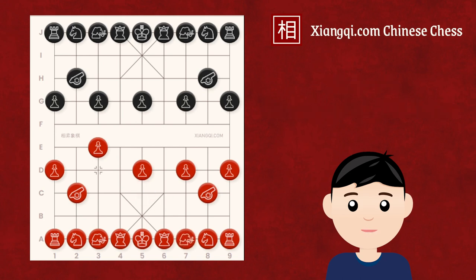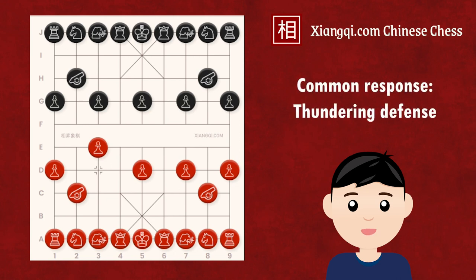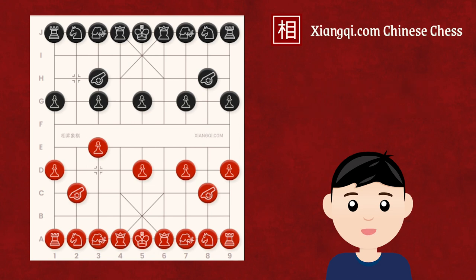As the soldier move itself is not a compulsive move, the opponent could also make whatever response they want, like against the elephant opening. But the most common response is the thundering defense, which means placing the cannon to the same file where the soldier has just moved up. This move is the most compulsive response against the soldier opening, but not because the cannon could take the soldier — it would be using the cannon to shoot mosquitoes. It is because it could threaten the file with the cannon pin.